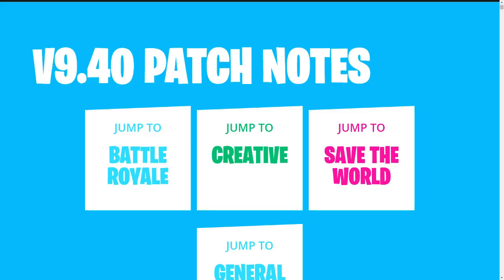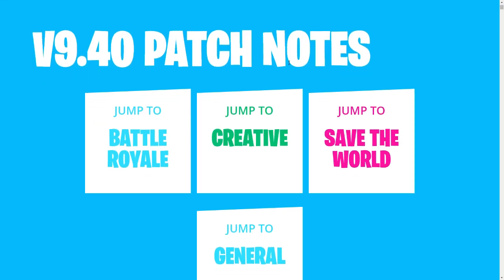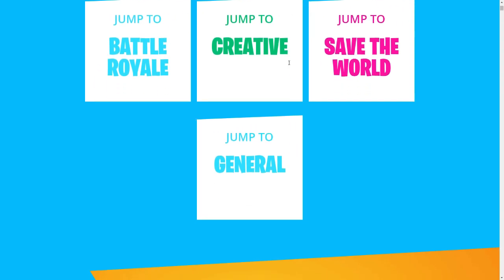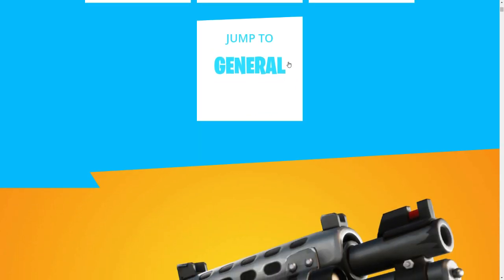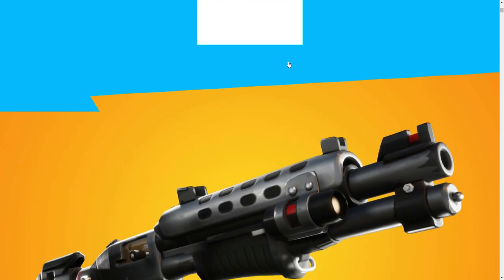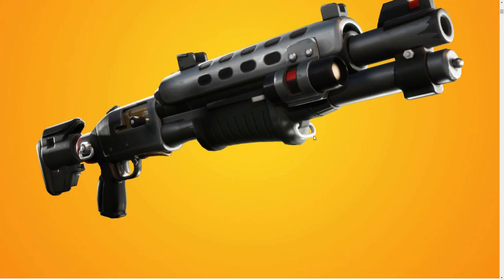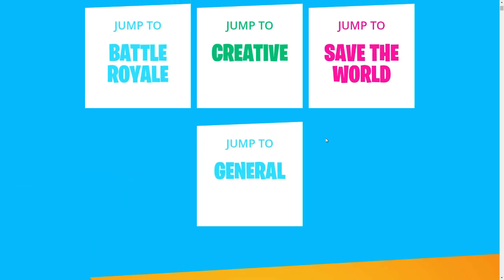Right over here we have the patch notes, and this update is supposed to be huge — it's supposed to contain the brand new event, so let's check it out. The event leaks are gonna be insane. Right over here we have the brand new shotgun, which is gonna be the legendary tactical shotgun, and that's supposed to be really broken and overpowered.